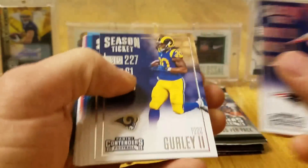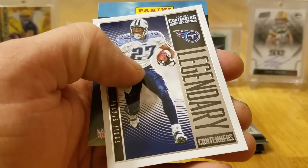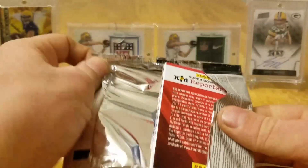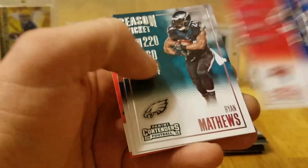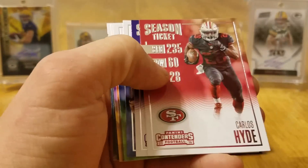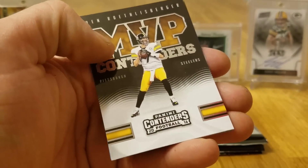Let's run through this and see if anything else cool comes out, then we'll get right to the hobby. Legendary Contenders — that's Eddie George. Nice, I used to like that guy when he was in the league. He was a solid running back. Lyon Manning, Andrew Luck, Doug Martin, Matthews, Marius Thomas. Forte, Carlos Hyde, Flacco, Delaney Walker. Diggs, MVP Contenders, Big Ben.